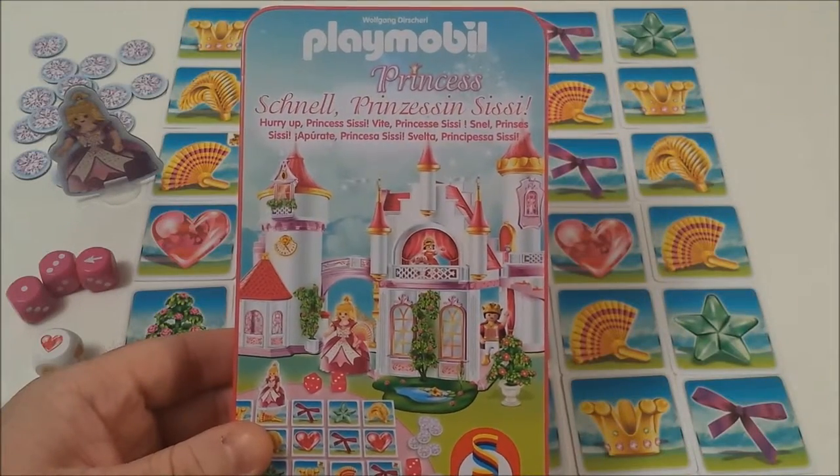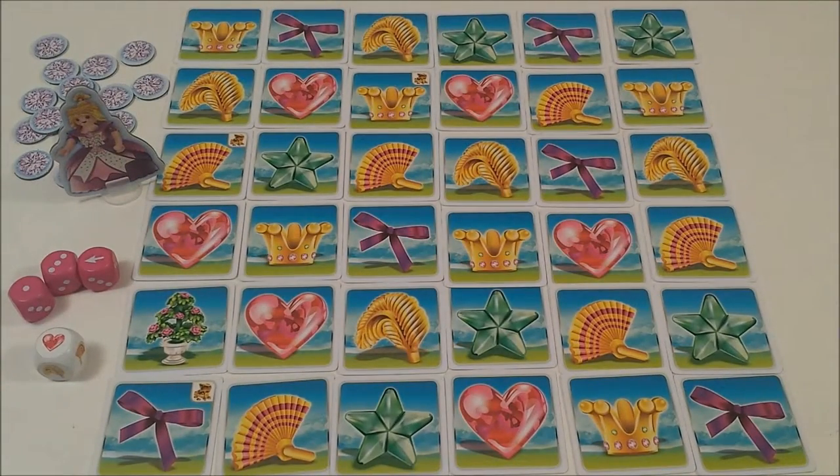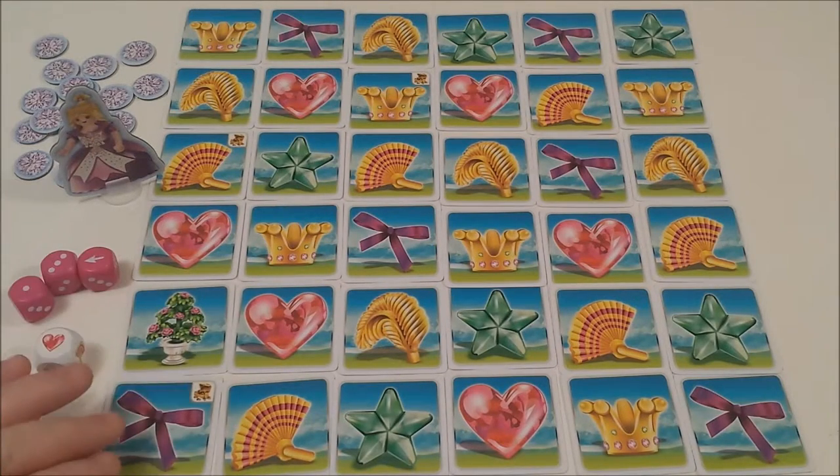The game comes in a Playmobil collector tin. In the game there are 36 cards depicting six different objects. There's also a flower bush, and some of the cards are marked with a treasure chest.